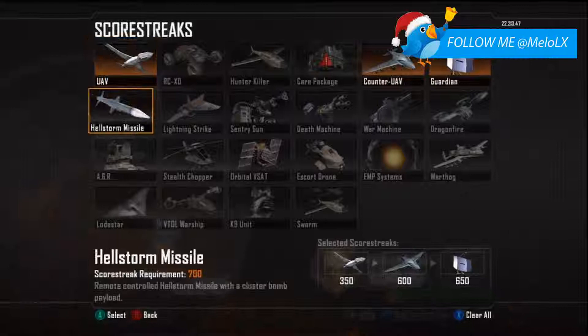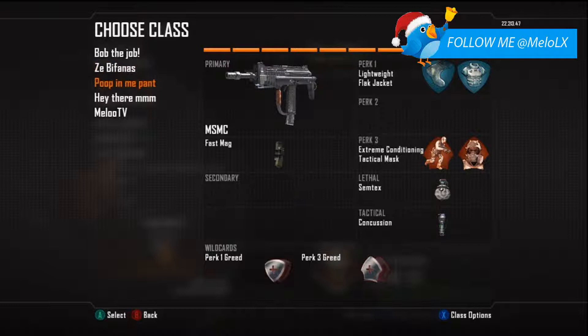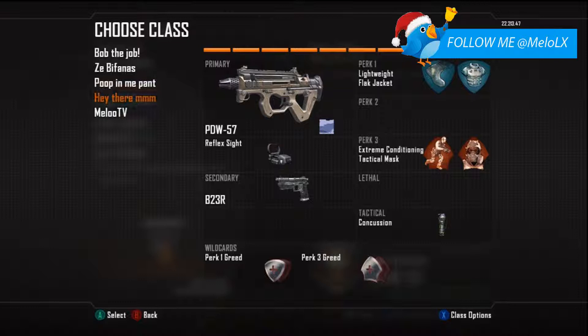The MSMC class I use for objective play, and when the enemy has a Guardian up I can throw the EMP to counter it. Then 'Poop in my Pants' is my main normal class that I use the most for objective play. The last one is my secondary objective class — whenever I'm not getting kills with one class I switch to the other to get back on track. It just depends on how you're feeling in the game.